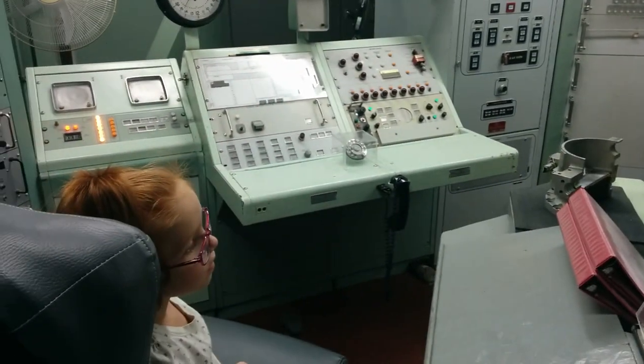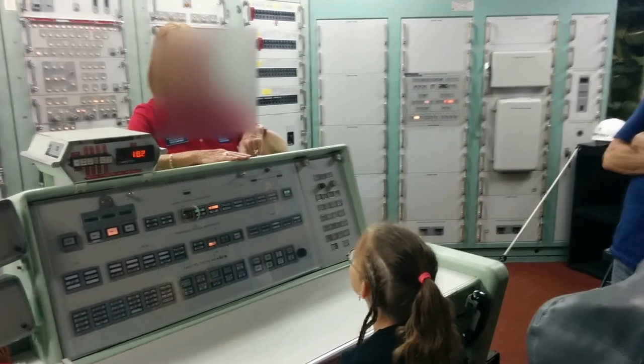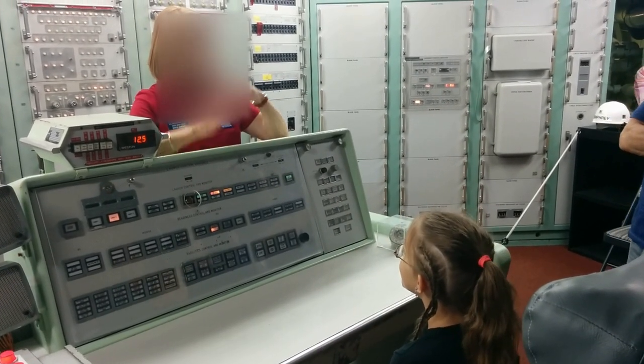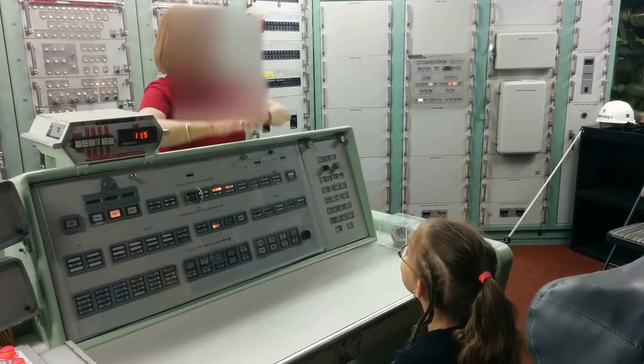APS power — let me know when you see that APS light come on. When you see the light that comes on, that means the missile has its own power supply and it's ready to come on because it has power. It has power now.